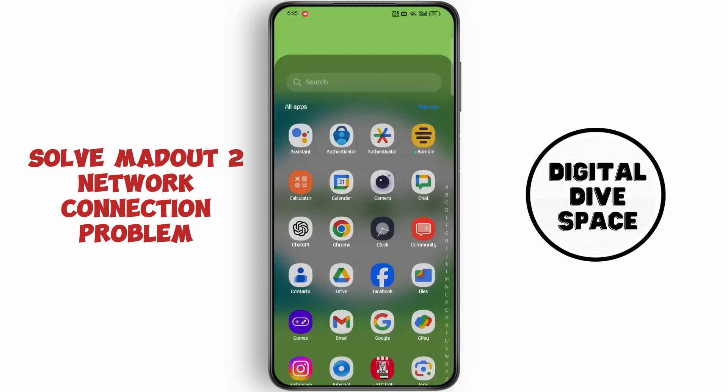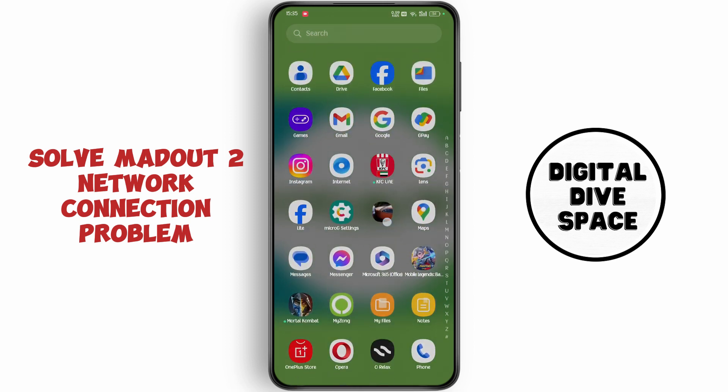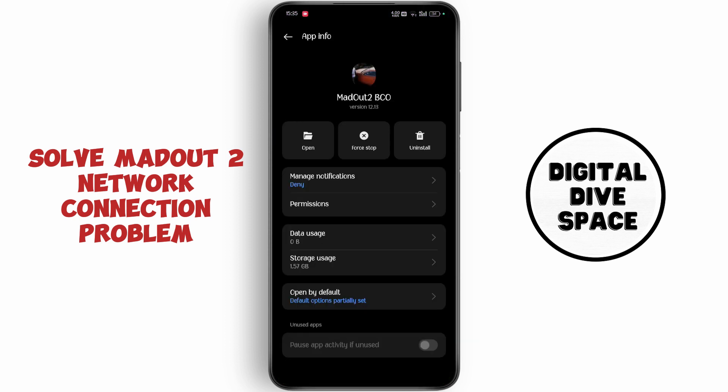Now go back to your home screen. Keep holding the Madout 2 icon and tap on app info. Now tap on force stop.